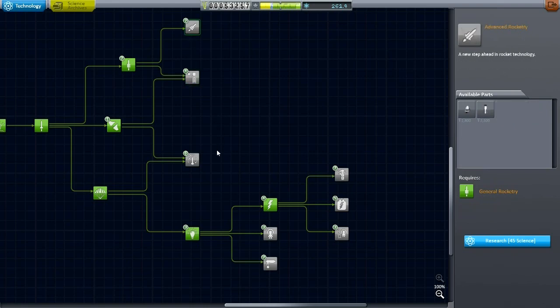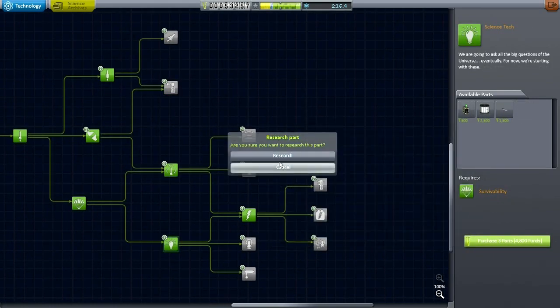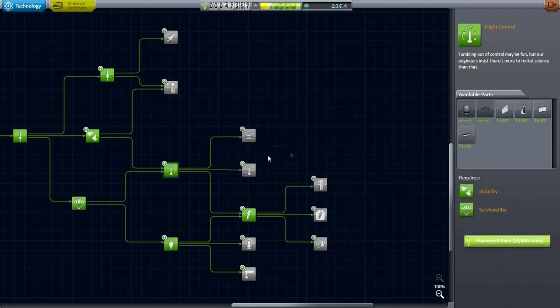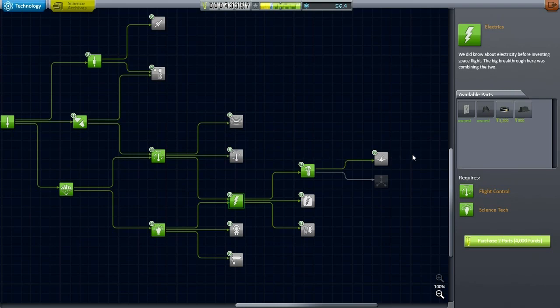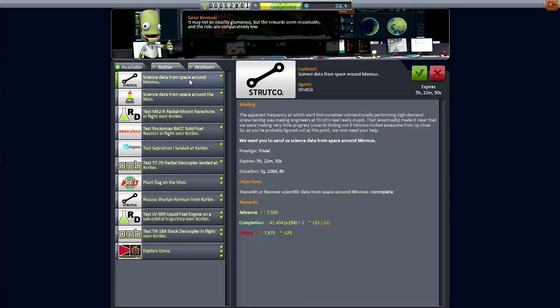We begin a fundraising campaign to raise funds. I looked through all the other strategies but decided there was nothing else I wanted. Time to unlock technologies — finally getting the batteries and the Science Jr., very important. Then I get the landing lights and solar panels. I eye the probe core because it'll let me not risk Kerbals, which is very important. Since I'm using reputation to get funds, best to maximize reputation — and the probe core is fairly light.